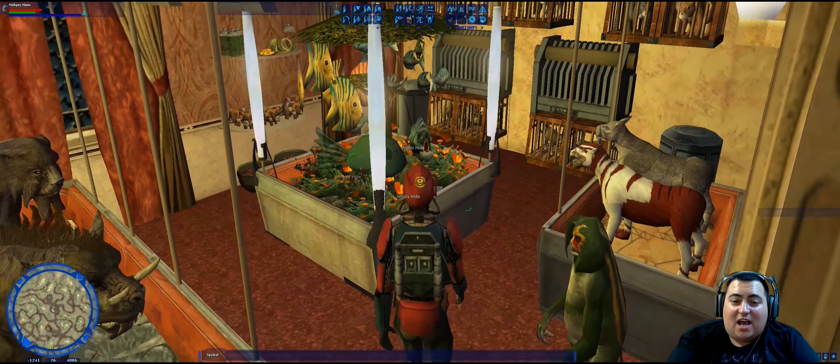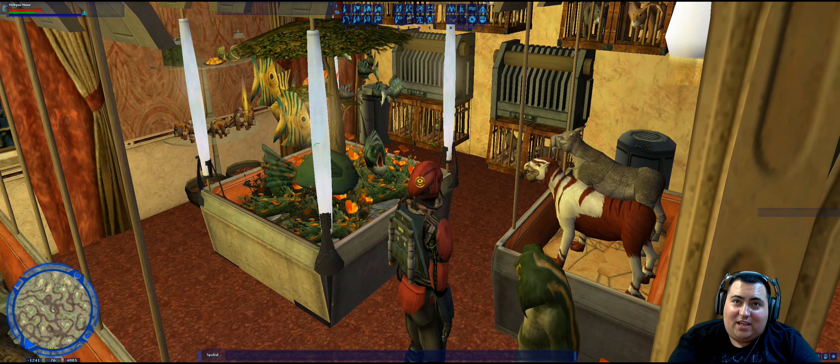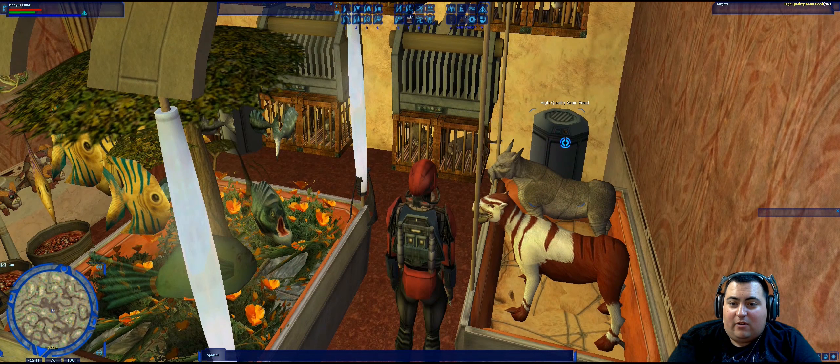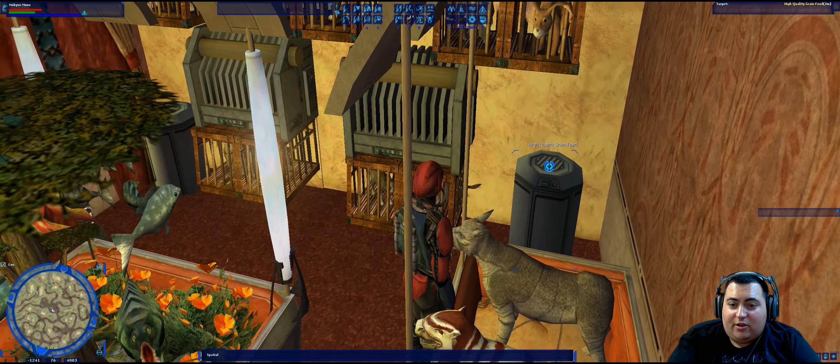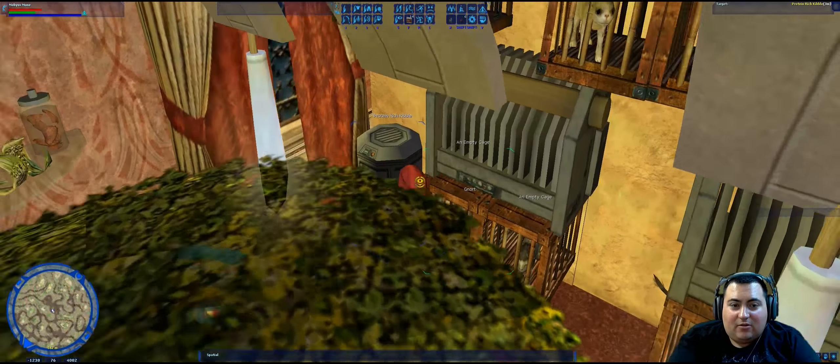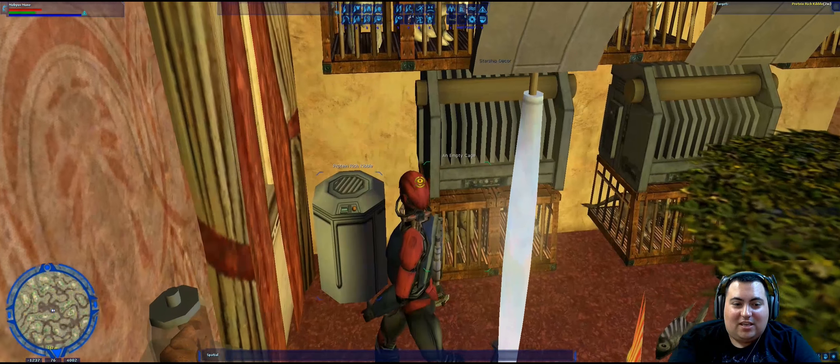The next question was: in addition to high-quality grain feed, what other pet food is stored in a container? This container over here in the corner says high-quality grain feed, and in the opposite corner of the store is a similar container which contains protein-rich kibble.